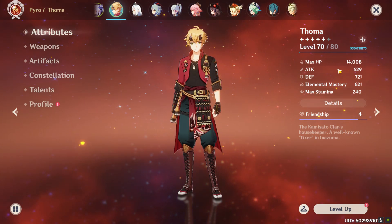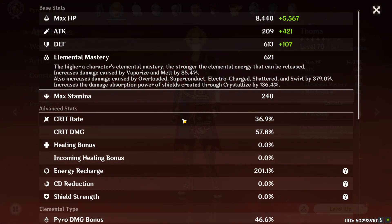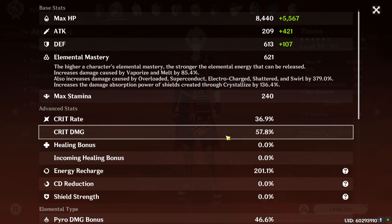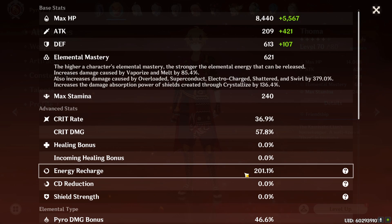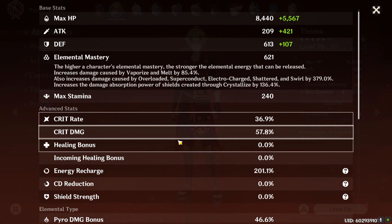And as you see, I didn't really build any attack, barely any crit rate and crit damage, and very high elemental mastery and energy recharge. The reason for this is I intend to use him in an overload comp. Overload is an elemental reaction that only scales with elemental mastery and the character's level, so you can ignore stats like attack, crit rate, and crit damage. This makes the build kind of cheap, and you can use a lot of leftover artifacts, which is a big plus.